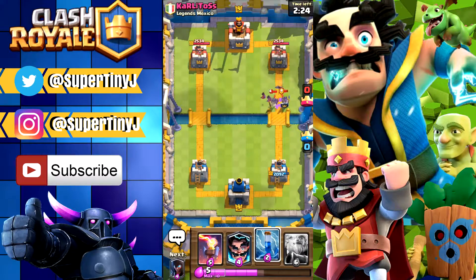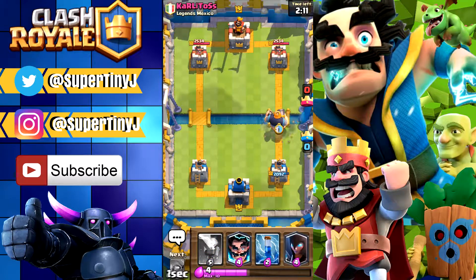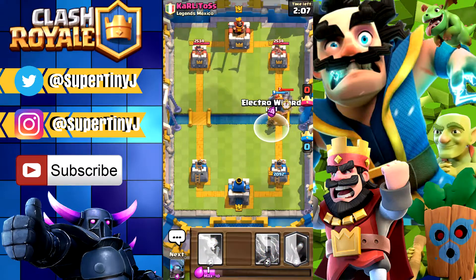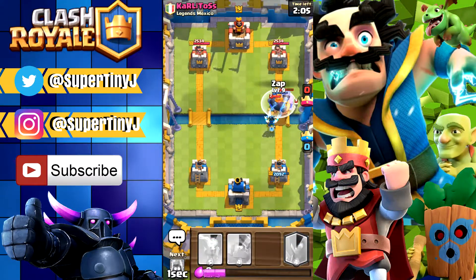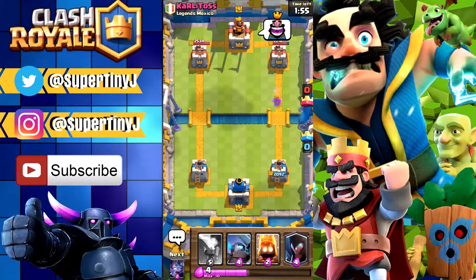He's doing a good job defending; our bats are doing a little bit better job, and now we're pretty much even. He has done some damage to ours because of that lightning spell. Why not put our Royal Giant right in his face? I'm gonna go ahead and throw my Electro Wizard down and smack all that stuff — we almost got that Mini Pekka and the Pekka has a lot of health though. Hopefully we get at least one hit on there.